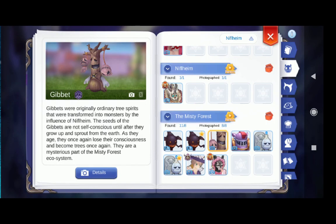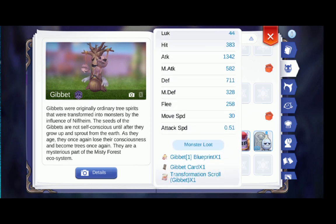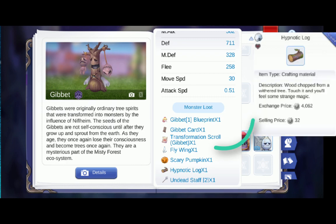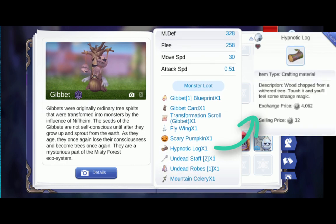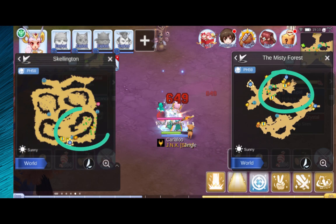The G-Bat Mob is found in the Niflheim area. It is a large demon monster with a shadow property. It is also a good farming spot since they drop Hypothotic Log, which has a good market value nowadays. Farming spots are found in the upper right corner of the Misty Forest and the lower right corner of Skeleton.